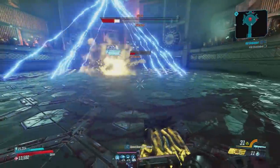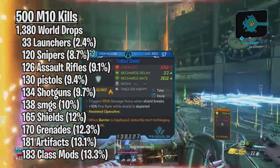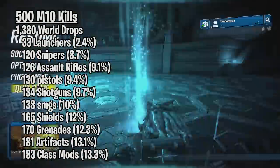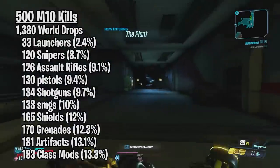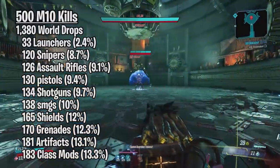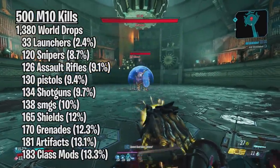Starting off with world drops. After 500 kills on Killavolt on Mayhem 10, I got 1380 world drops, which means that on average I was having around 2.76 legendary world drops per kill. This is actually not too bad — it's on the mid-range compared to other bosses. For example, Graveward and Agonizer are better in this department because they drop anywhere from 3 to 4 world drops per kill. And Killavolt is more comparable to that of Captain Trunt, which dropped around 2.6 legendaries per kill. The only problem is that Killavolt does have a small immunity phase, but it can be countered on console by dying off and having Killavolt respawn without save quitting.